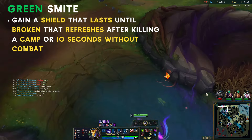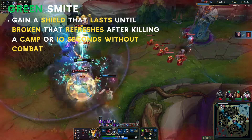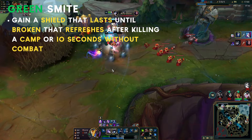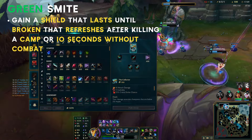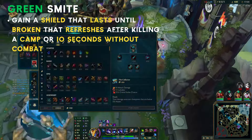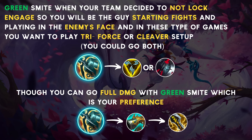Lastly, we have green smite. It gives a shield, which is nice if you need to tank more than usual. I like to run this smite when my team doesn't draft engage, but you can just run it out of preference. It is a consistent jungle pet to have because you just have more effective HP for scrimmishing. I personally don't run it for solo queue because I like having extra damage or mobility for aggressive plays, which green smite doesn't help with. Though if I have zero engage on my roster, I kind of need to go green smite.